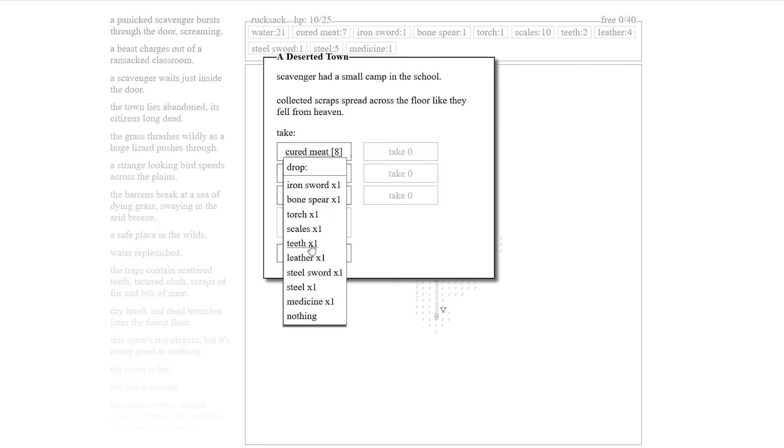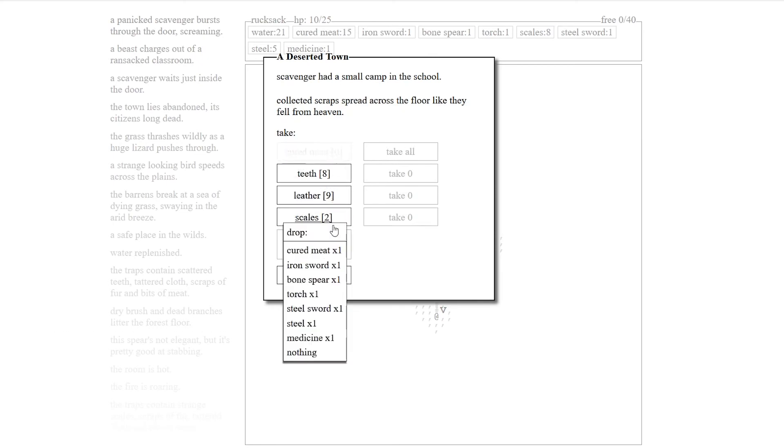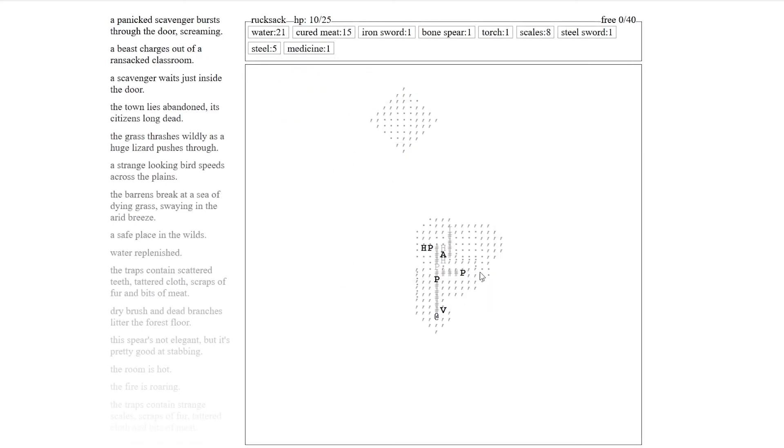Teeth. Leather — we can drop leather. We want all this stuff. Torch — we'll use that to get farther. Scales, ten. Steel sword, one. Steel, five, another three. We really don't think we can get rid of anything without a big consequence. We're going to need that to explore this camp. Let's get rid of the scales — better to come back alive. I finally beat that first abandoned town! There are so many abandoned towns around here.